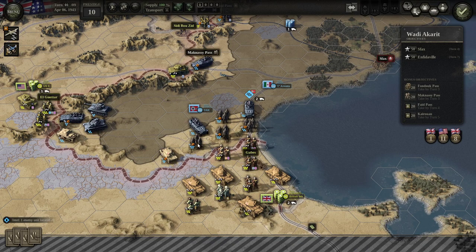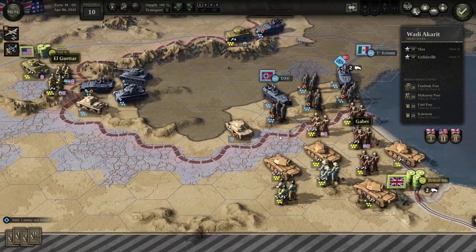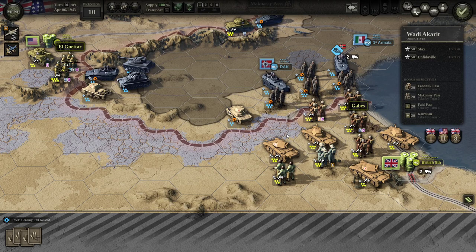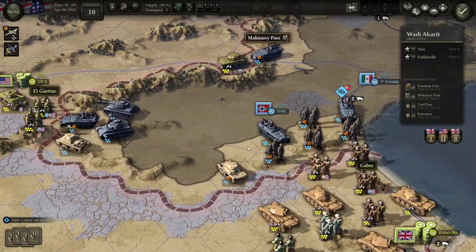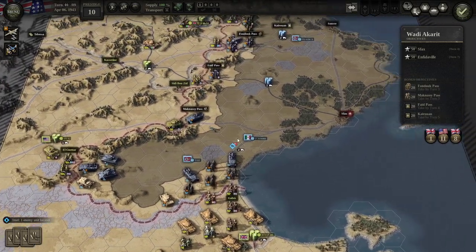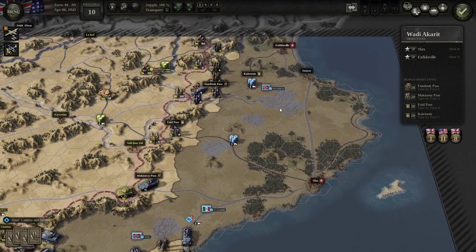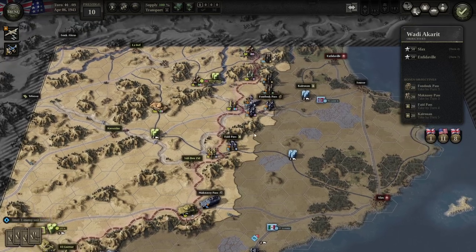What we need is to break through these entrenchments — these entrenched troops here. This little orange shovel icon means they're entrenched, which gives them higher defense values. We need to effectively cut off all these armored units over here, because if we let those armored units and infantry escape, that's going to be bad news — it'll block our advance or at least slow us down. Time is of the essence.